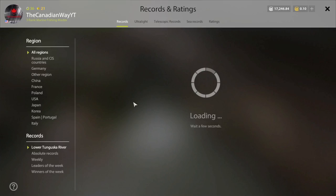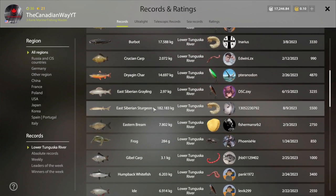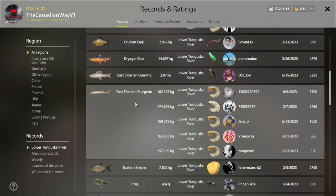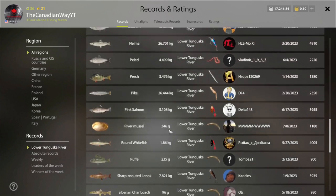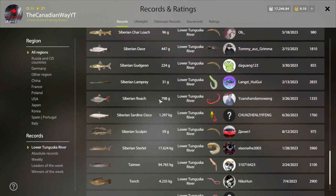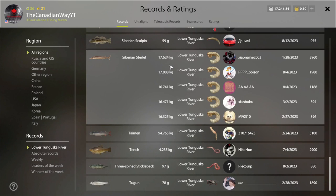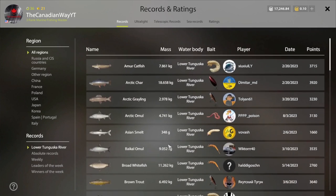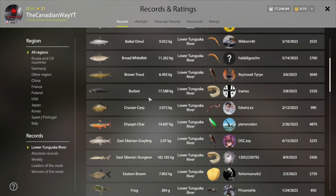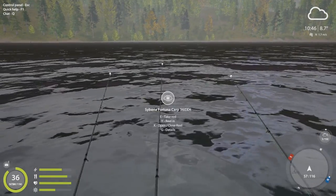The East Siberian sturgeons, they get pretty massive. There's the Siberian sturgeon — so there's East Siberian and there's Siberian sturgeon, two kinds. Is that the only kind that's in here? Two kinds of sturgeons. Well, let's see if we can get another sturgeon on, that'd be pretty cool.